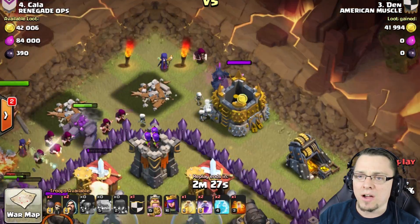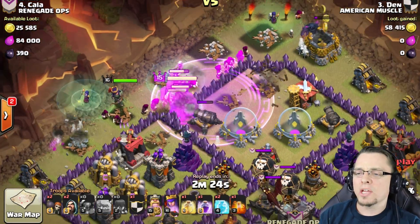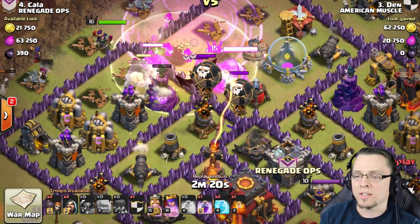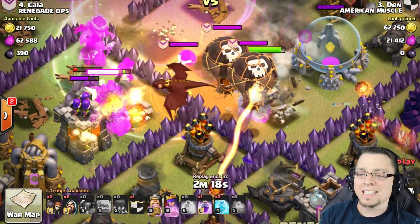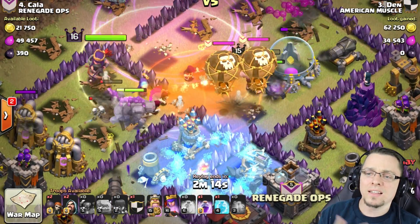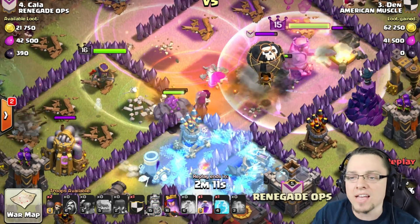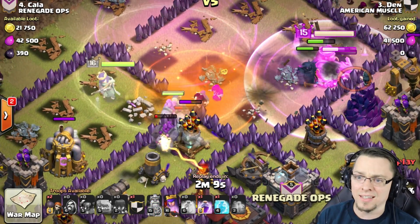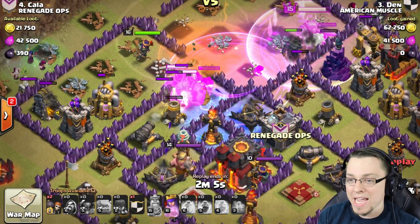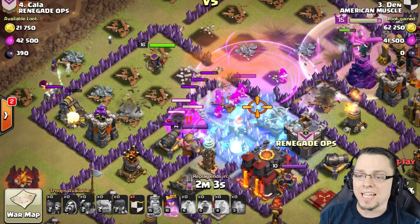You typically want to get all your Pekkas inside. You can get this Pekka inside here right now. Here comes the CC troops - the Inferno Tower is in range and it's single target. It is smashing that King. With Inferno Towers in single target mode, they do more damage over time, a lot faster and stronger - they just get wicked deadly. There comes the second Freeze Spell - he froze it. His Rage Spells went ahead and he's got those Wizard Towers.